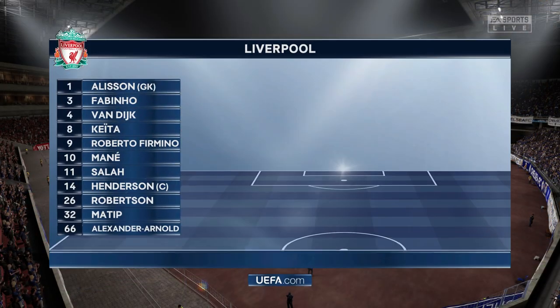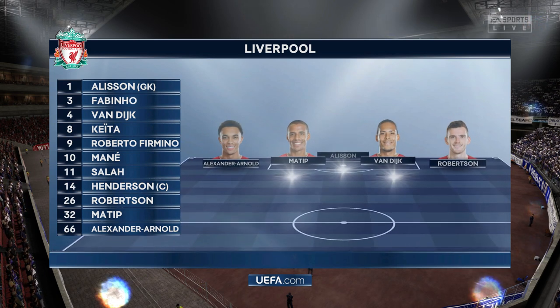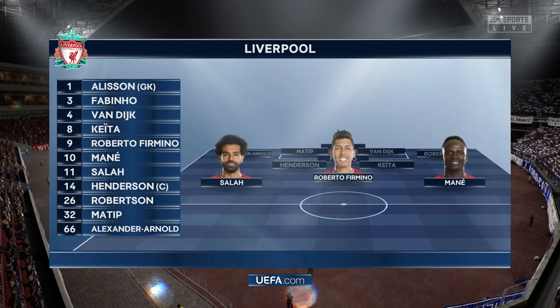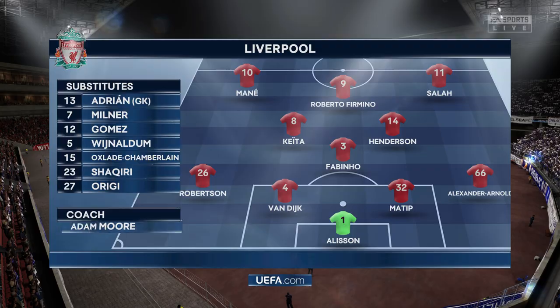This is how Liverpool start the game. A highly rated Brazilian, Alisson, begins between the posts. Trent Alexander-Arnold starts with Andrew Robertson in the wide defensive areas. Mohamed Salah plays with Sadio Mane out wide, and leading the attack today is the ultimate pressing machine, Roberto Firmino.